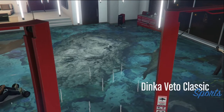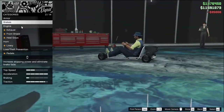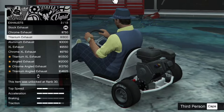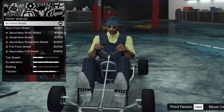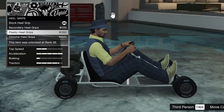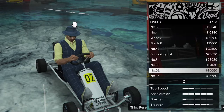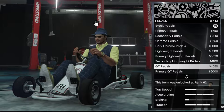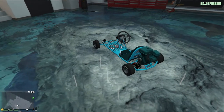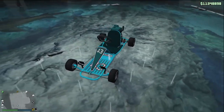Now for customization options there isn't a whole lot to do. Except from the usual engine upgrades, brakes, armor, turbo, etc. You can change the exhaust, the front shield, the heel grips which are basically invisible but okay, add a nice little livery to it, change the pedals, the steering wheel and that's pretty much it. The wheels come with bulletproof tires but you can't change them at all besides the color of the tire smoke.